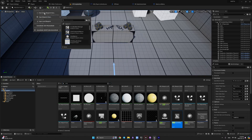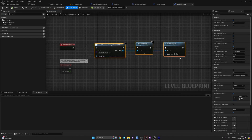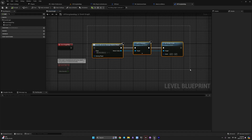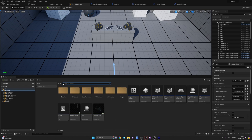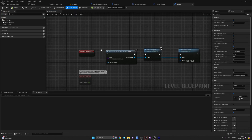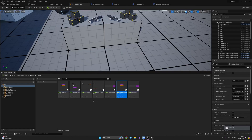First, in our level blueprint, remove the connection between Event Begin Play and creating the widget. When you build on your headset, the viewport doesn't work for VR applications, and your headset may lag out because something could go wrong with your vision through the headset. Remove this here, and also go to Main Level and remove it there as well — we only use it for PC testing.